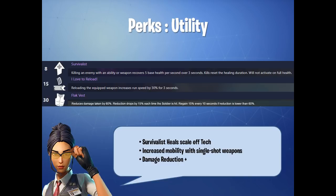Last but not least, one of my favourite perks when using the Raider, and one a lot of people underestimate, is I Love to Reload. It says: reloading the equipped weapon increases run speed by 30% for 3 seconds. When you're using any weapon that allows you to reload quickly — single shot weapons like the Super Shredder or Long Arm Enforcer — you can pop off a single shot, reload that shell, and then continue running, maintaining that speed buff very well.